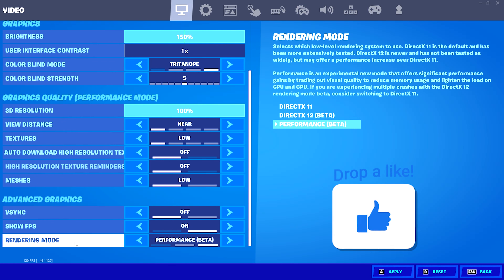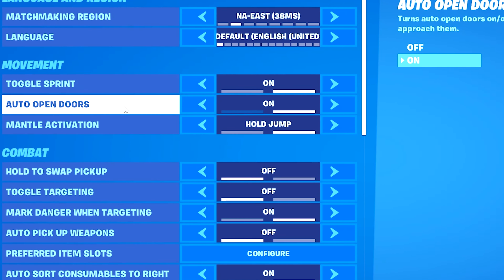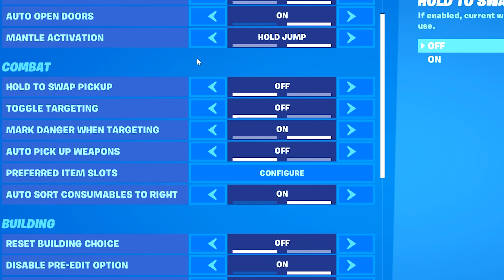For my advanced graphics settings, I have V-sync turned off, show FPS turned on, and I am using performance mode — you definitely should be using this especially in Season 2. This is especially important for those on low-end PCs, as performance mode is going to give you the biggest performance boost.